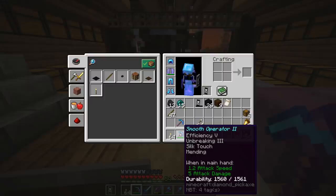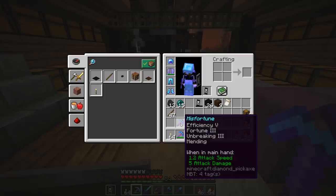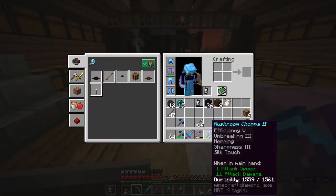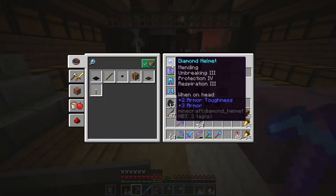So what we have is Smooth Operator the Second. Sad to lose that Silk Touch pick, but luckily I had one in reserve. I've made a new Fortune 3 pickaxe which I've nicknamed Miss Fortune — kind of felt relevant. I've got a Sharpness 5 Looting 3 sword, which will do for the foreseeable future. I can always add Knockback and Sweeping Edge to that. I have the Mushroom Chopper 2, which now has Sharpness as well as Silk Touch, and a Silk Touch Shovel.